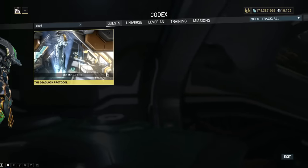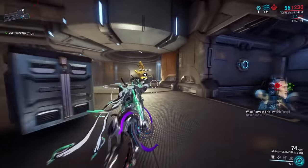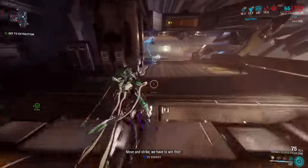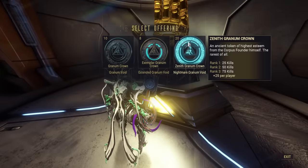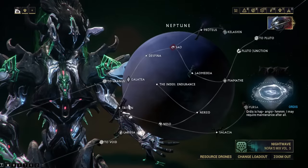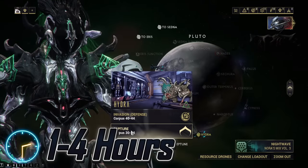Protea. The main blueprint is acquired from the Deadlock Protocol quest. The parts are rewarded from the Granum Voids. When on a Corpus ship, a Treasurer will spawn with a Granum Coin — kill the Treasurer and take the coin to one of the golden hands. You have to do this for each tier. This should take no longer than four hours.